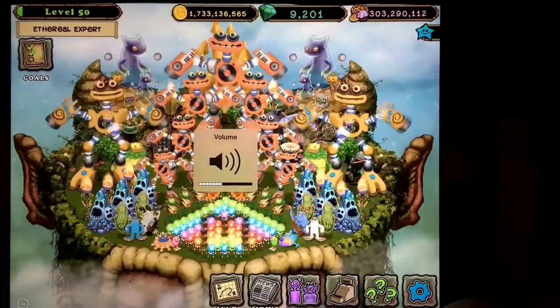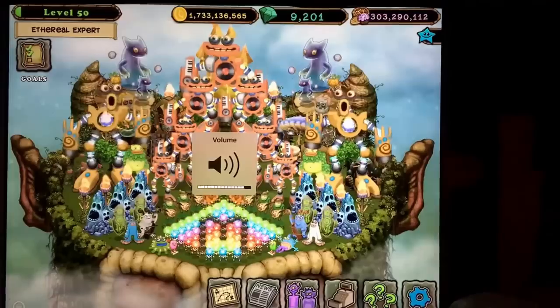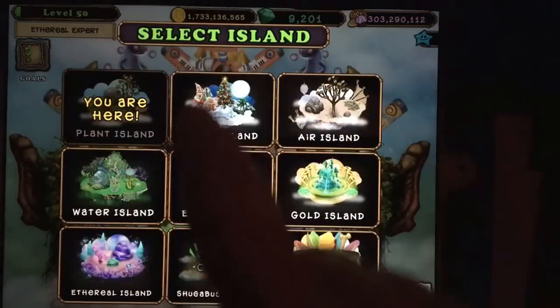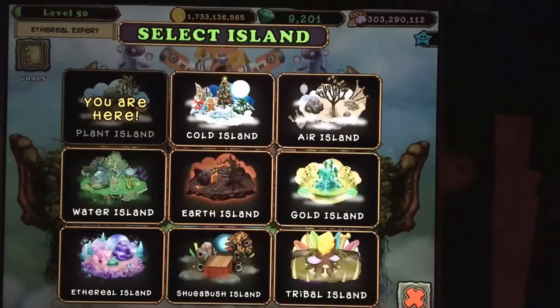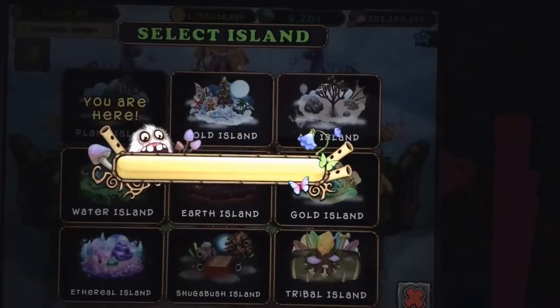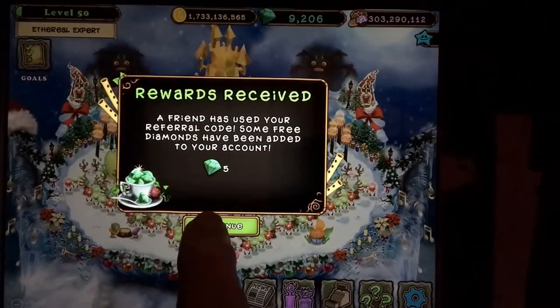I better turn that up. On Cold Island — wait, this is my Plant Island. Let's go over to Cold Island. You can see it's in the Christmas theme. My game is opening; it takes a moment to open here. Oh, referral diamonds — well, that's very nice.